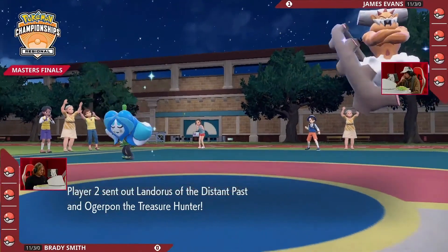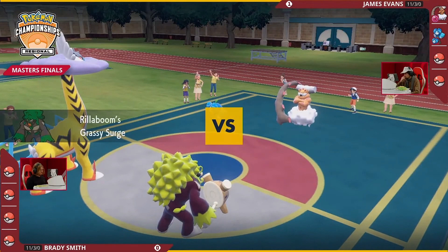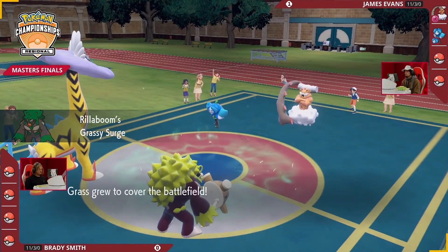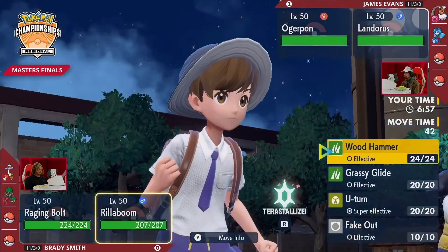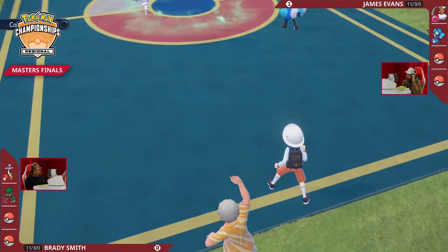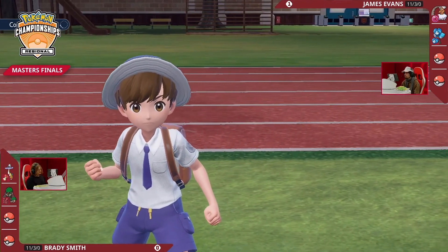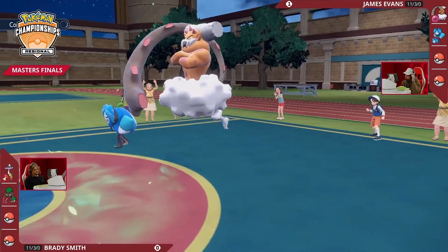With game one going to James Evan, he's just one match away from becoming regional champion. Landorus and Ogerpon leading on his end, going up against Brady's adjustment: Raging Bolt and Rillaboom. This is the adjustment in game two — Raging Bolt means Brady has left something else at home. Rillaboom on the other side has Assault Vest, so it's not worried about getting knocked out from a Sludge Bomb from the Landorus-Incarnate.